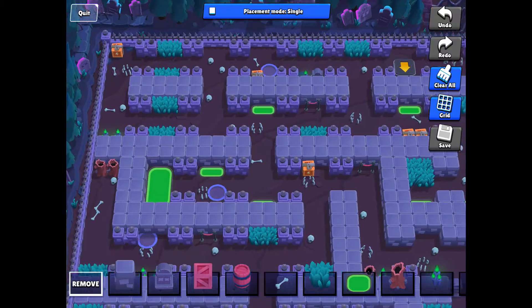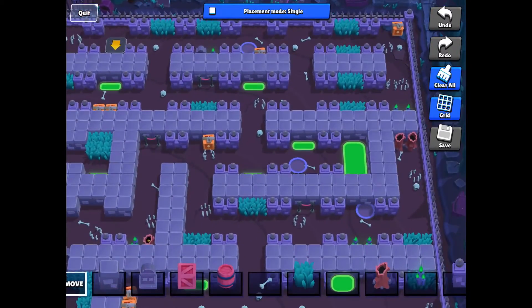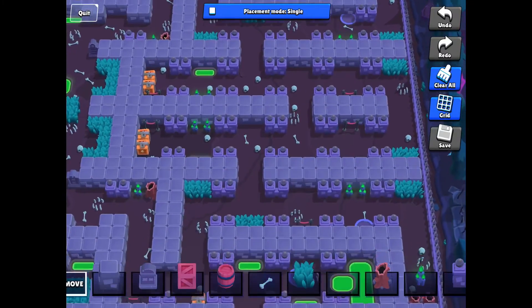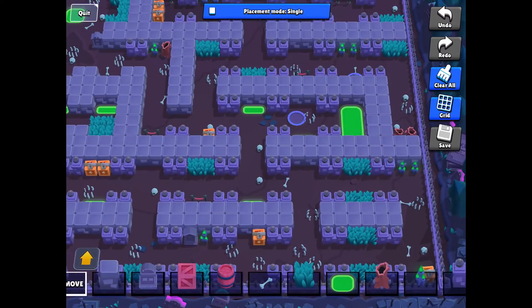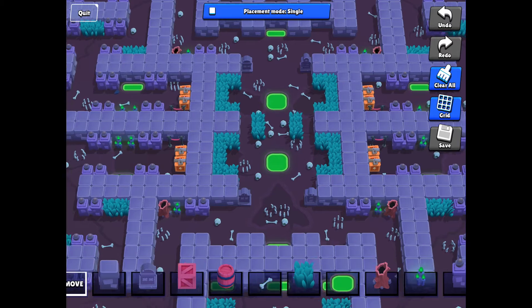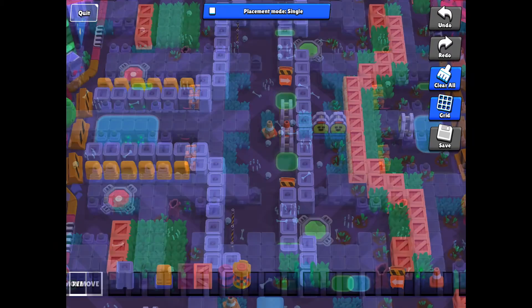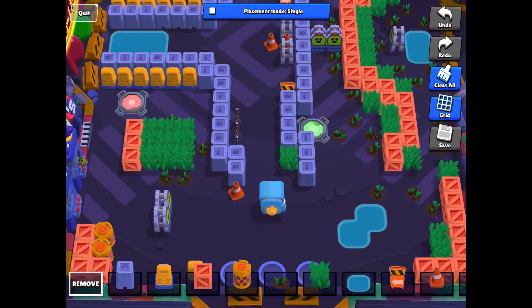Once you spawn, there aren't very many brawl boxes — there's only 28. You can collect the power cubes and try to find people to attack. Once you get to the center, there is some open space, but not as much, and there are extra bushes to hide in.